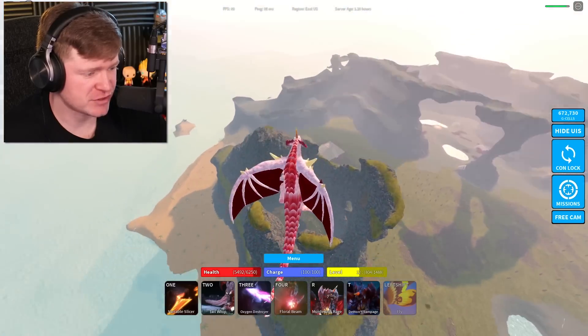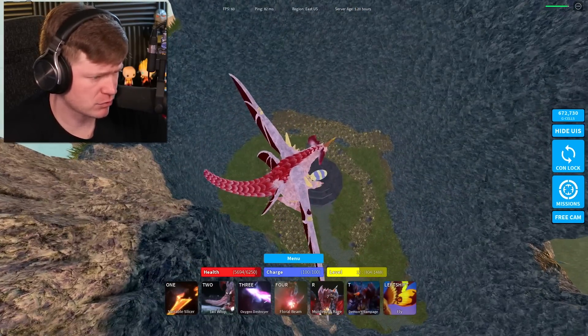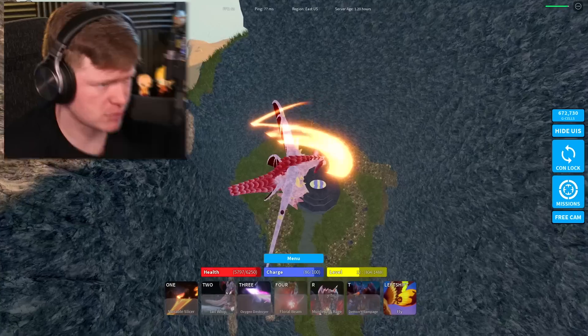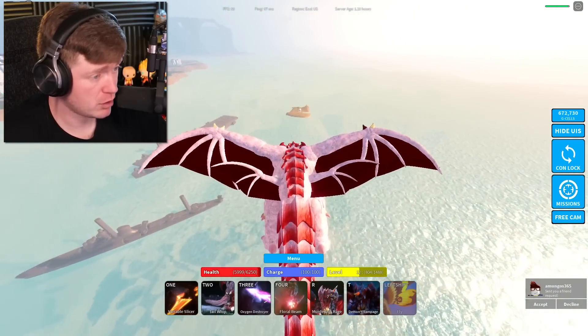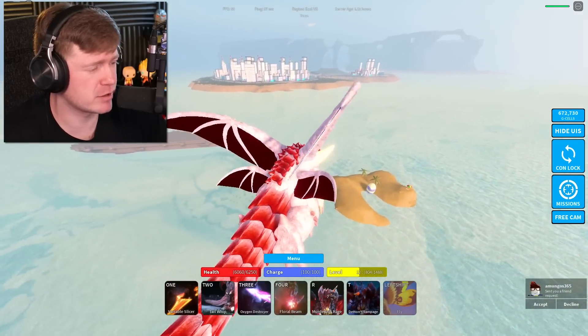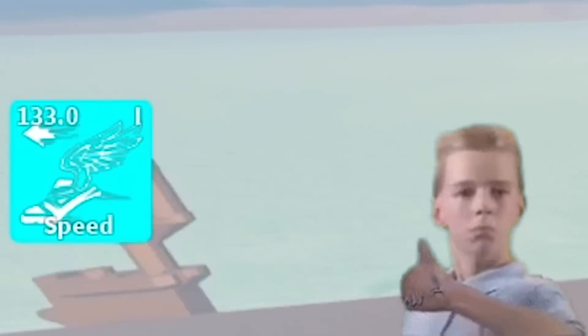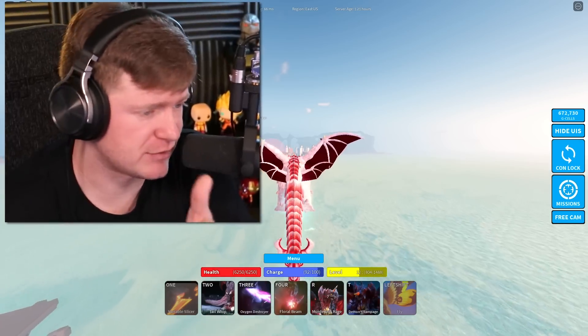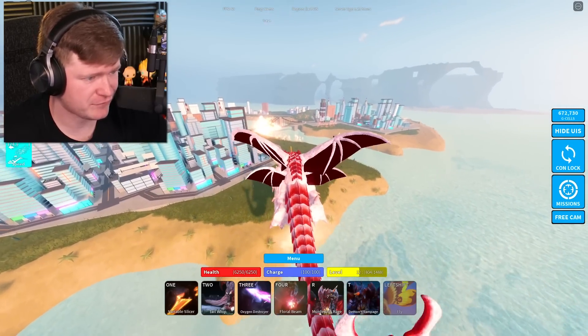I wonder if this works — I'm gonna drop in here and touch this Mothra egg. That does absolutely nothing. We have another Mothra egg on this island though — let's see if it gives us something better that lasts a little longer. I click it and we got Speed for 130 seconds!